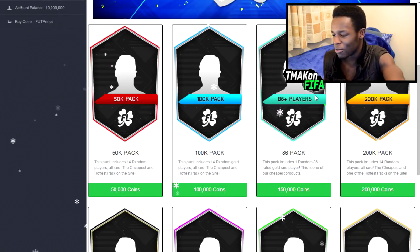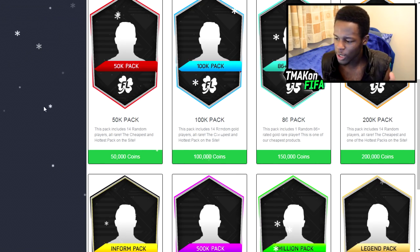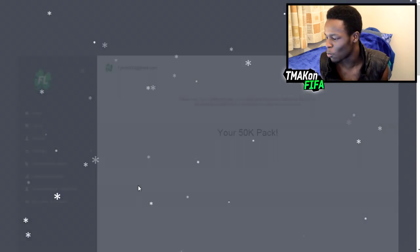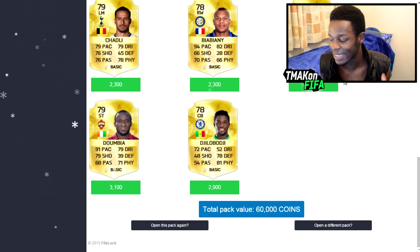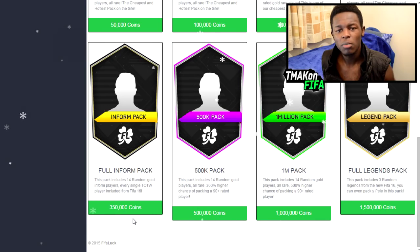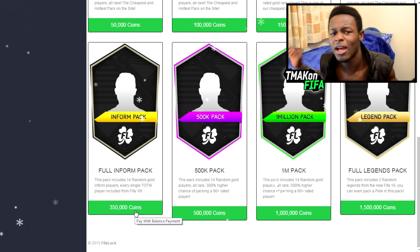Once logged in you have a choice of all these packs I mentioned. I'm actually going to open a few packs for you. I'll start off with the 50k pack — it's the smallest one, start small then get big. Let's see what we get — scrolling down, we get 60k coins from this pack, which means we make 10k profit. That's actually a good start on a cheap pack.